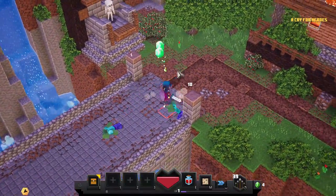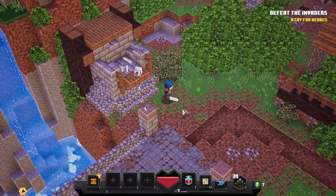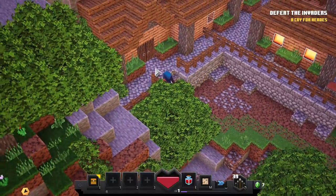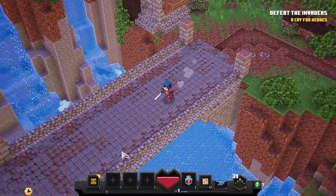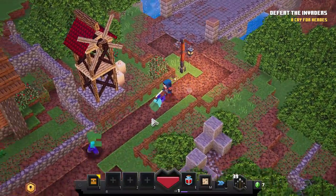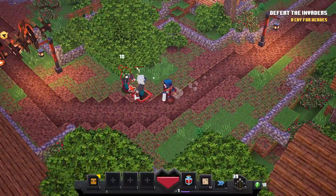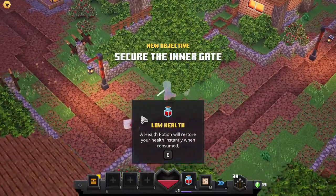Two more. I'm pretty sure that wasn't supposed to happen. What's over here — is there anything cool? Whoa, I can go pretty far that way honestly. We're going to cross this bridge, see what's over there. Another zombie. That was pretty cool. Ouch. Secure the inner gate.